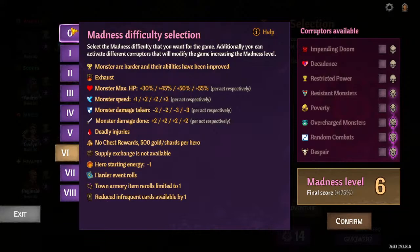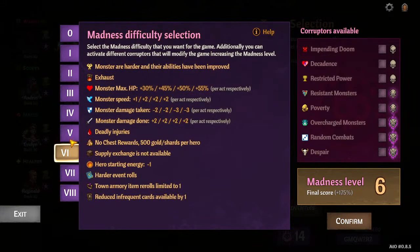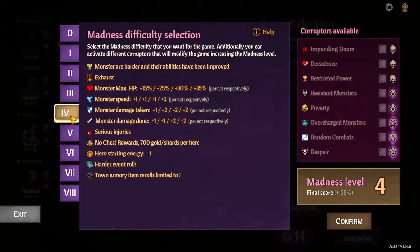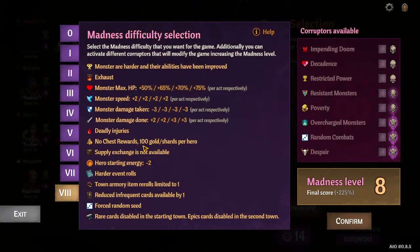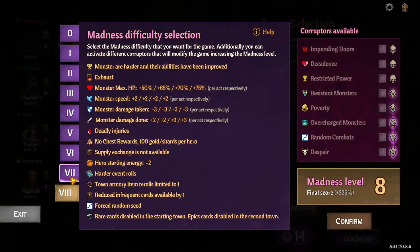I'd say 0 to 6 is very straightforward. 7 and 8 are very drastic on starting resources because we're going down 100 golden shards per level — so base 3, 800, then down 100 at a time. But going from 6 to 7 and 7 to 8, you're losing a lot of gold. The health on the monsters is scaling up twice as fast too — monster health goes up by 5% per step normally, but here they're going up by 10% apiece.